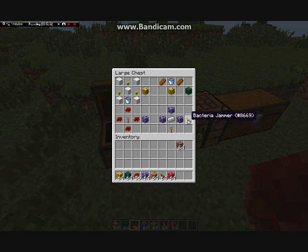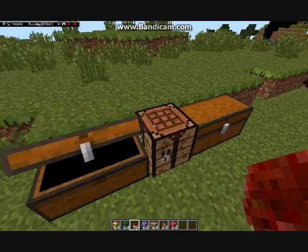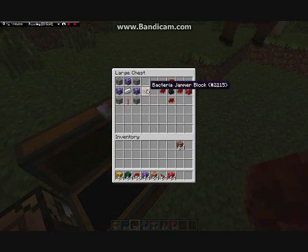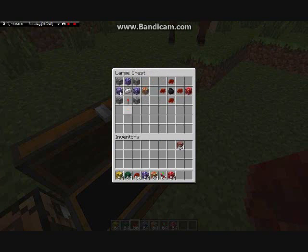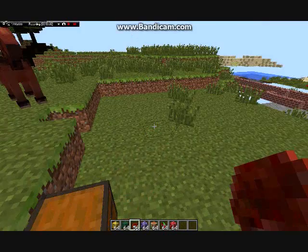Strange name, I know. So then take three bacteria colonies, an iron ingot, and a redstone torch, and you get a bacteria jammer. Then for the jammer block, same thing except you put cobblestone in the corners.